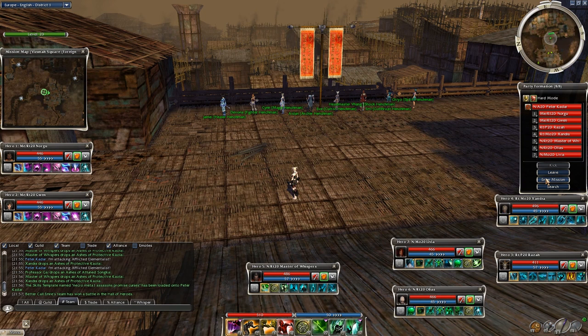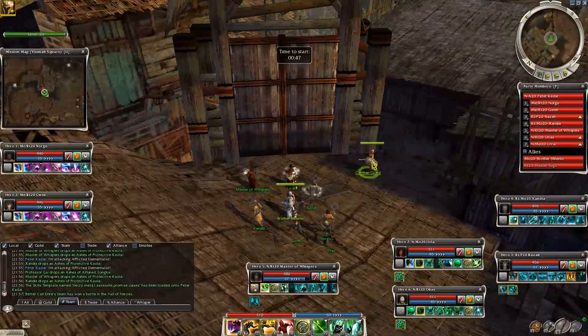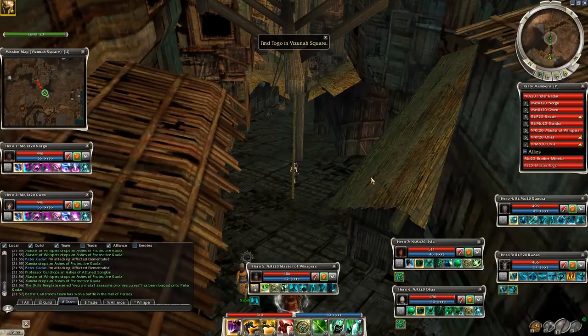This is my necro's point of view from the foreign quarter. This would take like 24 minutes in real life, but I speed up the boring parts as I used to do. There is a timer when you start the mission — this is to give you a chance to find a real group. If you can't find any, then you get henchies. Consider checking their builds before you go, but to be honest they are weaker than heroes, so it won't matter as much. After the loading screen we find ourselves with Brother Manlo and the Kaineng guard — they talk a bit and the guard opens the gate.